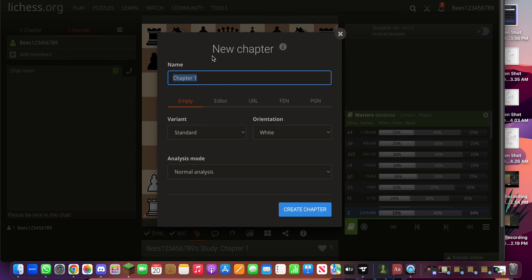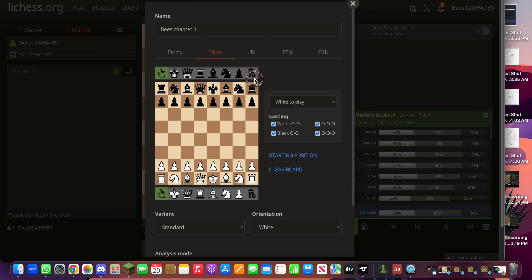We're going to call it 'Bees Chapter One'. Let's edit it. We're going to reduce some pawns like this and we're going to delete this completely from here.